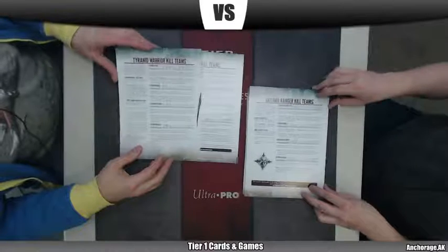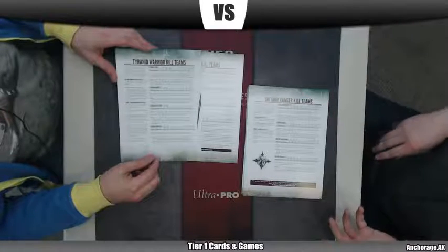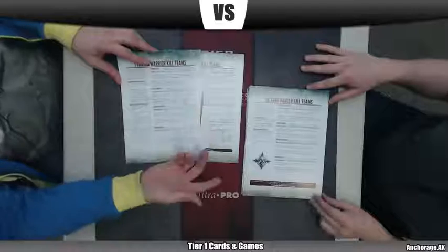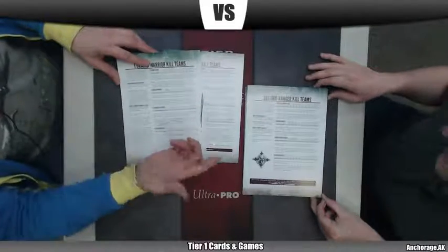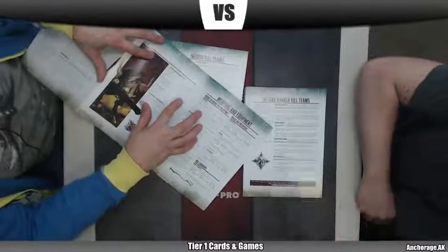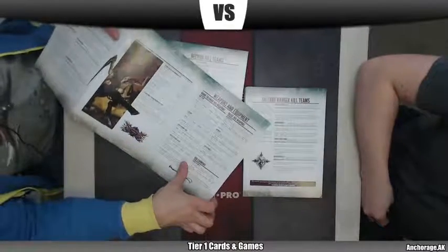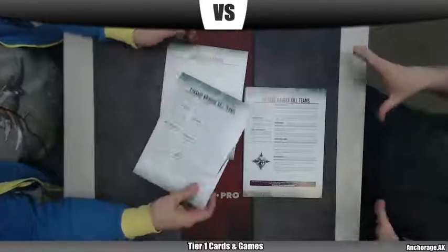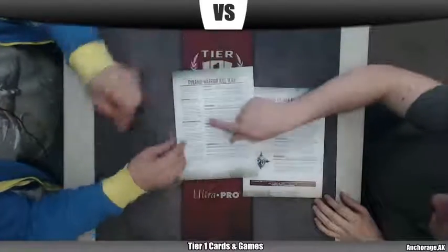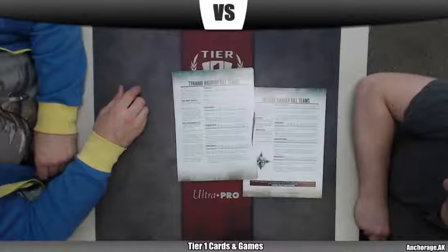The big thing for this game is it's not the same point values as the Codex. So people may be flipping to their Codex and thinking they can take 65 points for a unit of Rangers — that's not how this works. Right here, you have a Tyranid Alpha — I think it's like a Warrior Sergeant equivalent — 250 points. A regular Warrior is 200 points. And then I think you have to buy gear on top of that. They all get different options. It's a flat 1,000 points per game. You get one leader and there's a breakdown for everything. The Tyranids, for instance, can only take three to five models.